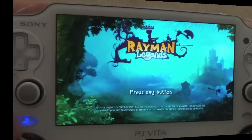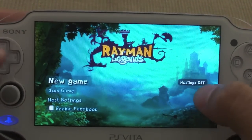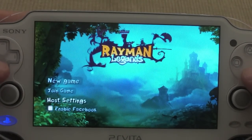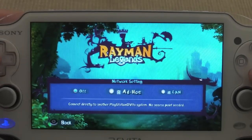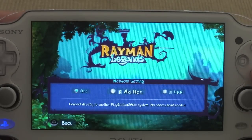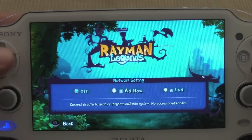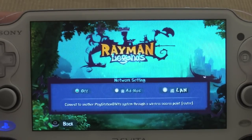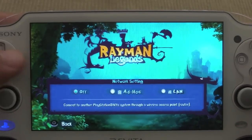Let's go back to the game and press any button. We got 'new game' and a hosting option — you can turn hosting on or off, join game, host settings, and enable Facebook. In host settings you can set ad-hoc or LAN. Ad-hoc connects directly to another PlayStation Vita with no access point needed. LAN connects to any other PlayStation Vita system through a wireless access point, through a router.